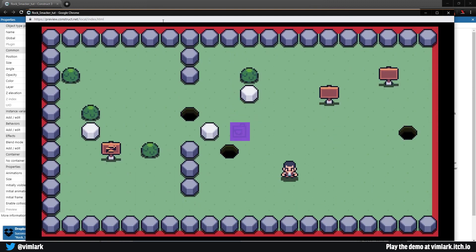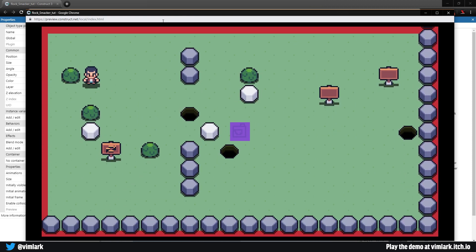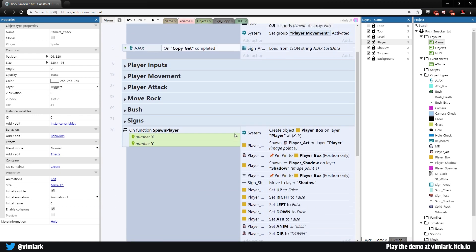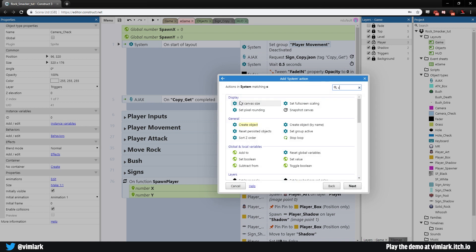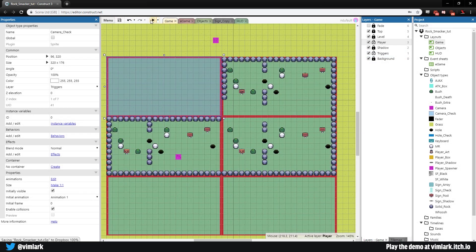The camera now moves down to the player. Moving left, right, and up all scroll the camera correctly — excellent! Instead of manually setting each camera check to not visible, scroll up to On Start of Layout, add action: System, Set Layer Visible — type 'viz' to find it — set the 'triggers' layer to invisible, then save. Now in-game we don't see the triggers but the camera still moves correctly.